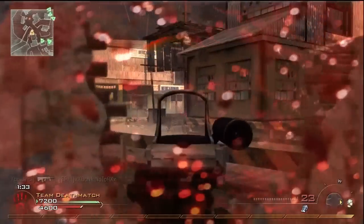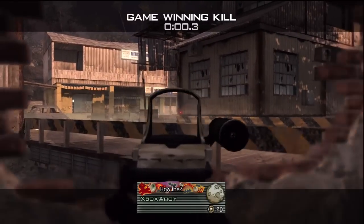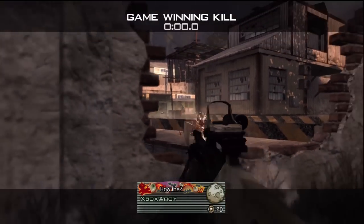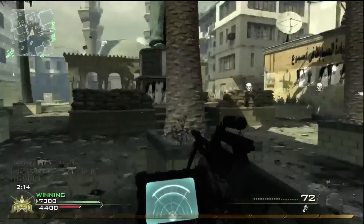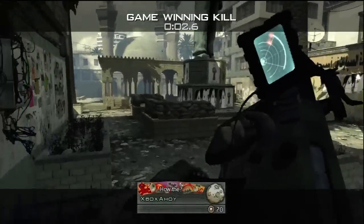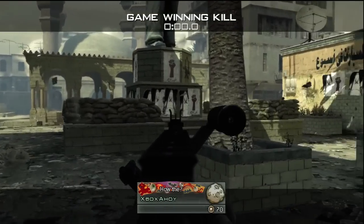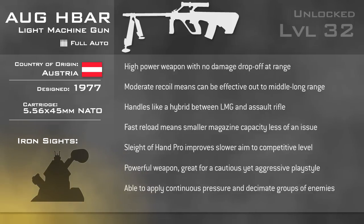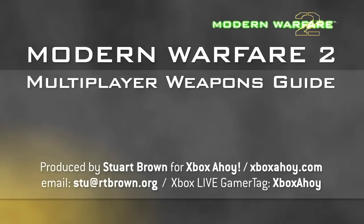The AUG is a high-powered weapon, dealing two-hit kills at all ranges when paired with Stopping Power. It's as controllable as most assault rifles and effectively comes with extended magazines for free. For the patient player with good awareness, the AUG can be used to aggressively contain the enemy while slowly driving them back — holding a spawn lock and racking up impressive killstreaks in the process. Thanks for watching, this has been Xbox Ahoy. Join me next time when I'll be covering the fourth shotgun, the Ranger. Farewell for now.